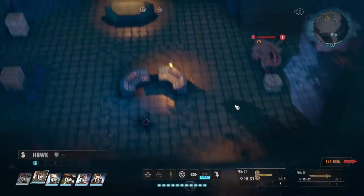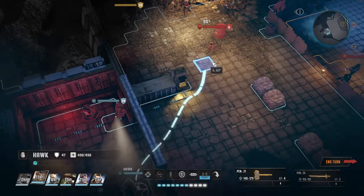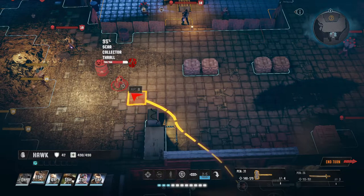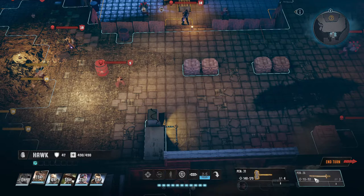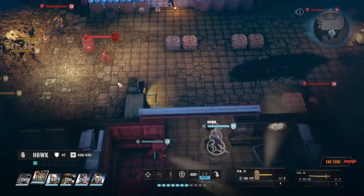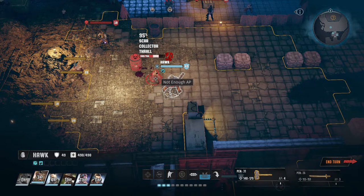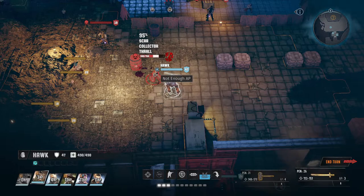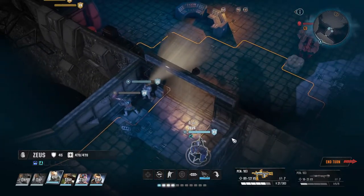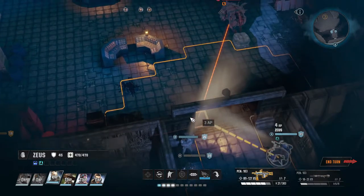Alright, and then pull back here. Hulk, nice pose. You come in here and start smacking him. Okay, let's do our bladed weapon. Nice hit. Seuss, you can't move into cover. Dang it.